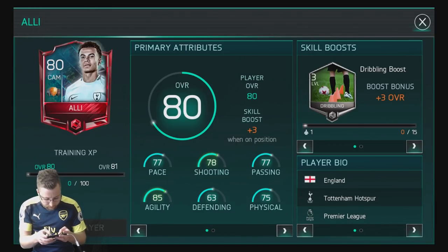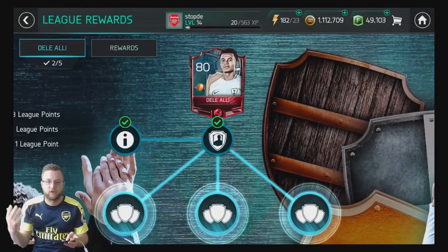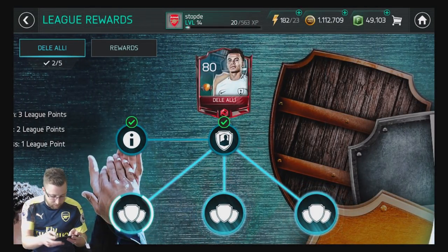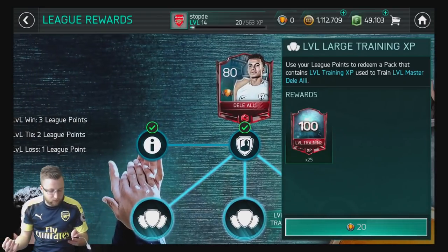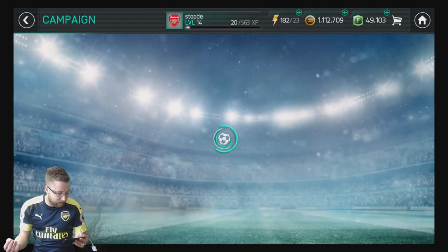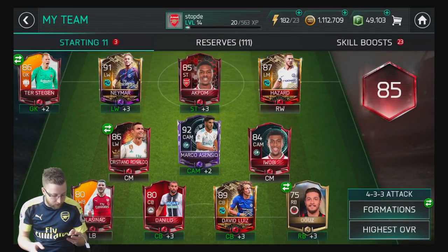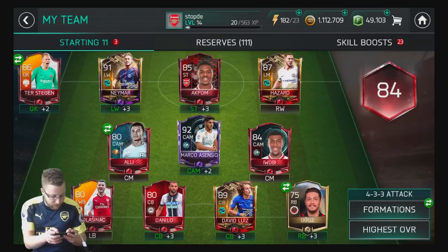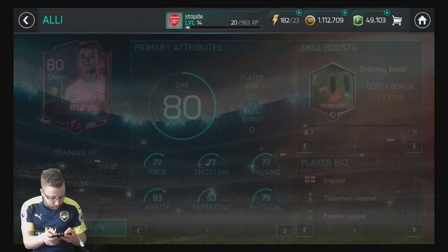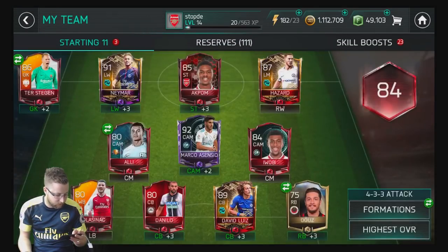A dribbling skill boost, 77 pace, 70 shooting. So not the fastest pace on there, but some very good stats. I'm guessing he probably has his own unique training tokens like the Ronaldo card, so we'll see what happens with that. You can see the League versus League training going on there — you can start to build those up as you win your League tournament. We'll train him and see what you have to do to train him. Yeah, we don't have anything we can do to train him right now, so you're going to have to build him up either with the skill boost or through his special training tokens.